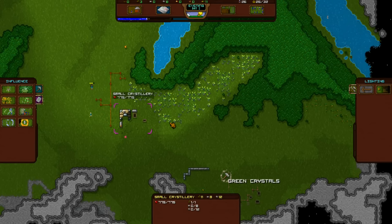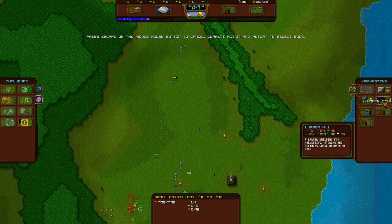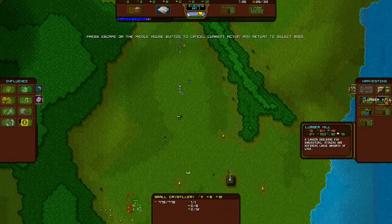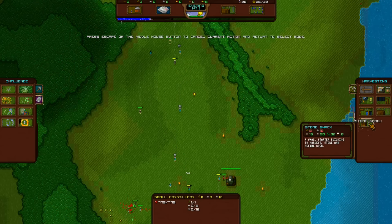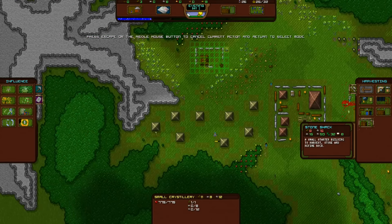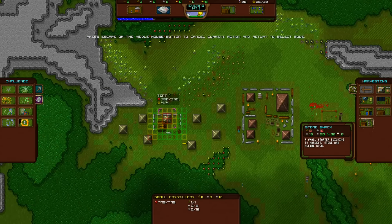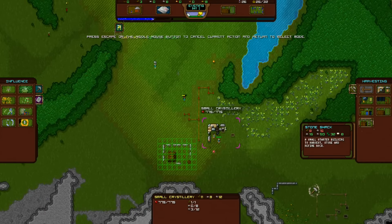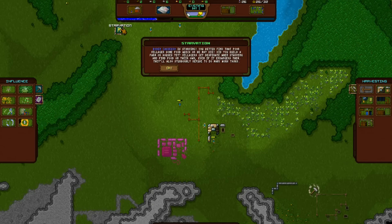It looks like we need some refined stones there. Under harvesting: it refines logs and stores and refines rock, so a shack will be good enough. I thought it would fit but must have been that crystal right there. I don't really want to mine away from that if I can. What does it need? 16 stone and wood. Let's do it. Starvation — not good. That means they don't have a house or the house doesn't have food for some reason.